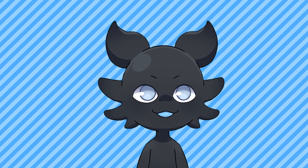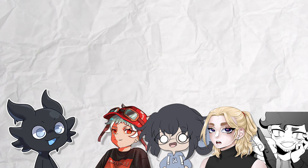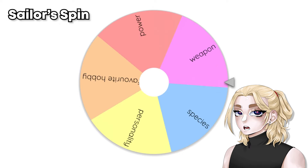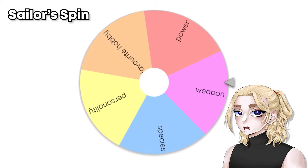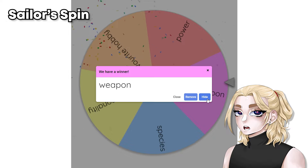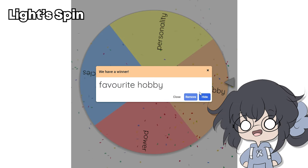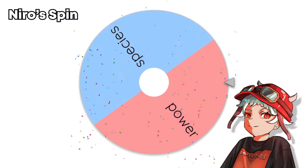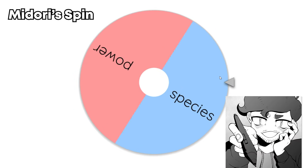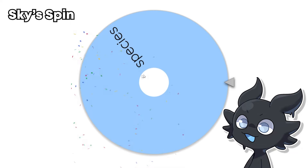Now that you're familiar with the artists, let's get started on making the prompt. Each artist spins the wheel. The results come in: one artist gets the character's weapon, another gets the character's favorite hobby, another gets the character's personality, one gets the character's power, and the last gets to decide the species.